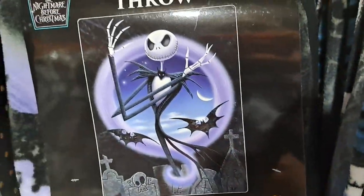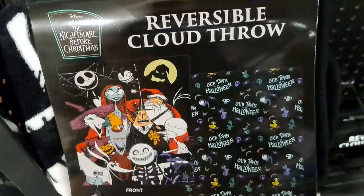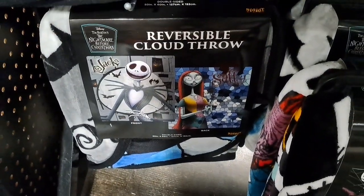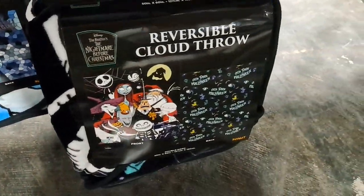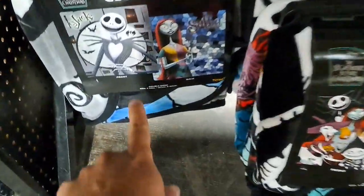Here's the design on this one, and here's another design. We got a reversible cloud throw here. We got a Sally throw down there. Reversible cloud throw — here's the two designs on this one, and then Jack and Sally's on that one.